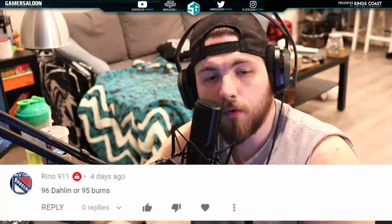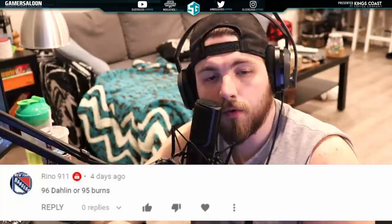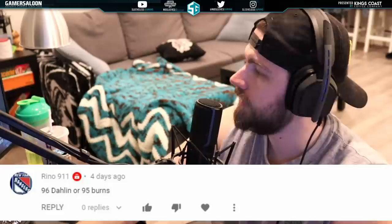Next we've got from Rhino911: 96 Dahlin or the 95 Burns? Let's take a look. Starting with the 96 Dahlin — 6'3", 190. He's left-handed or right-handed, so this is really going to depend on what you need. He's got 99 skating across the board, slap shot is 98 power and 93 accuracy — a fantastic slap shot. Passing is 95, puck control 95 as well, and his defensive awareness is at 98. As far as defensemen go, he's almost perfect.